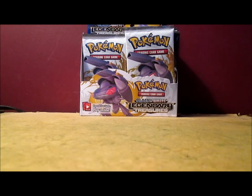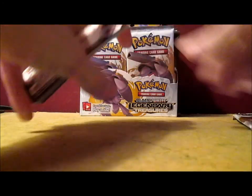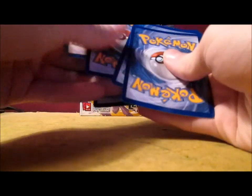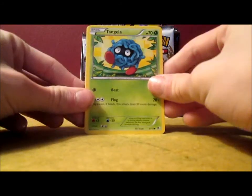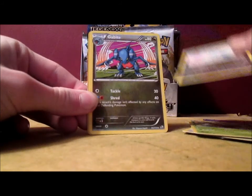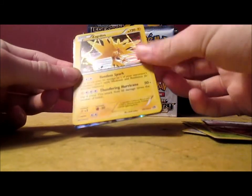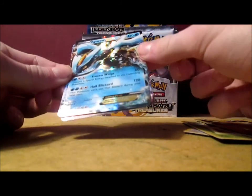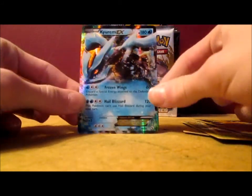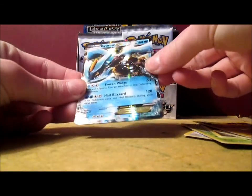One card I'm actually hoping not to get is a Mewtwo EX full art because I have three versions of that card - it's actually one of the highest selling Pokemon cards in any Black and White set. We've got Tangela, Natu, Swablu, Misdreavus, Snivy, Altaria, Gabite, Zapdos Holo - that's pretty cool - and you guys will never guess what's behind this card: Kyurem EX! That's awesome, I don't have that card yet. That is a reprint from Noble Victories, I'm not even sure, but that's awesome.